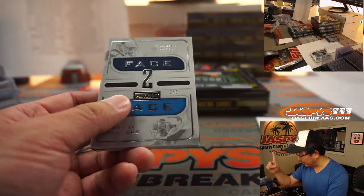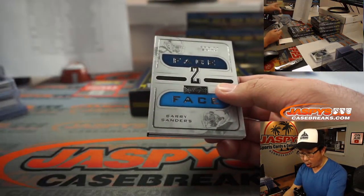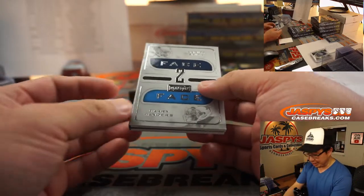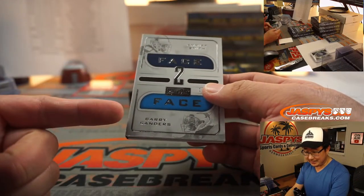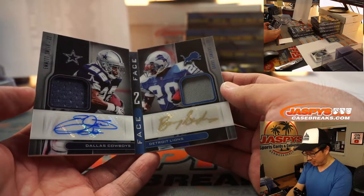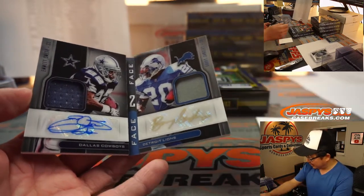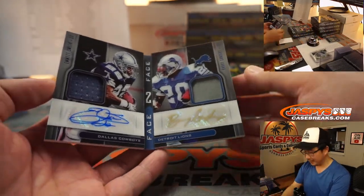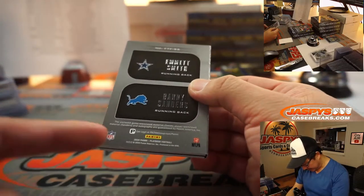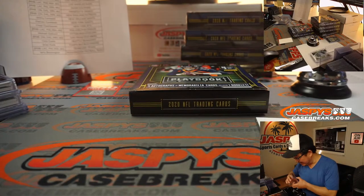Dallas is a number block team, so Dallas 1 is going to be Christian — you have a chance at it. And the Lions are also a number block team in the same group. Dallas and Detroit — same randomizer, goes to number 1. No randomizer — Christian. Wow, two-color dual relic and dual autograph, Emmett Smith and Barry Sanders, two of the best. All aboard the Big Hit Express! Woo woo! That is strong. Game-worn material in there as well. That's awesome, I'm going to set that aside for picture time.